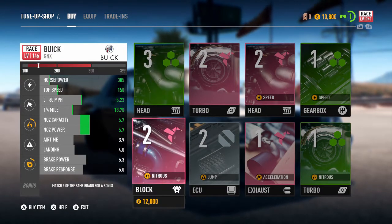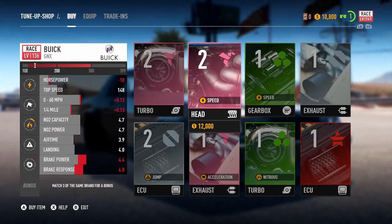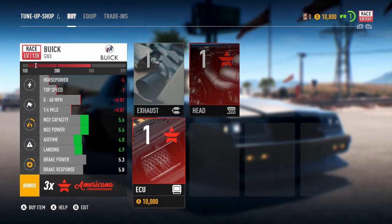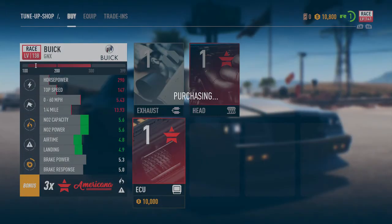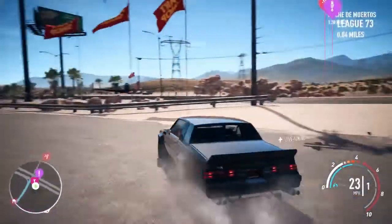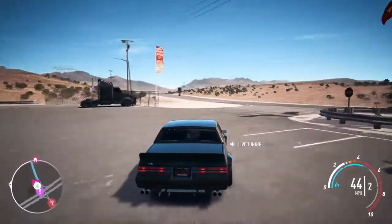It actually boosted the nitro — nice. We've also got headers, but we don't have enough money to put those on. Don't really have enough money for anything else. The ECU will definitely help us out, so let's go and put the ECU in. It'll drop us down to $800, but we'll get that back from our first race. This thing sounds nice.